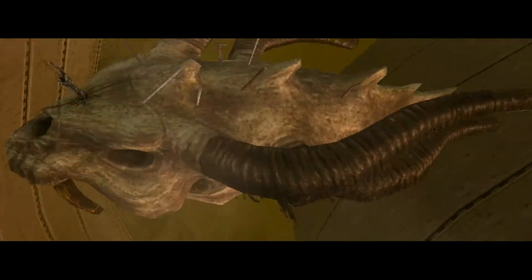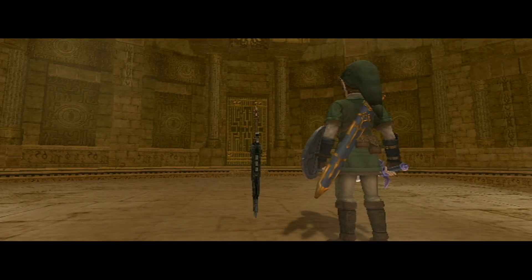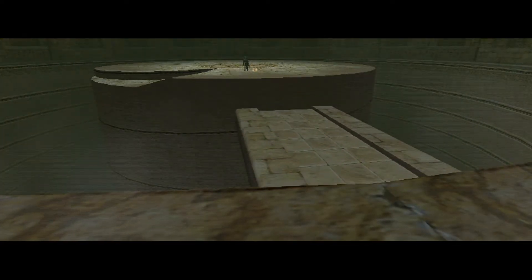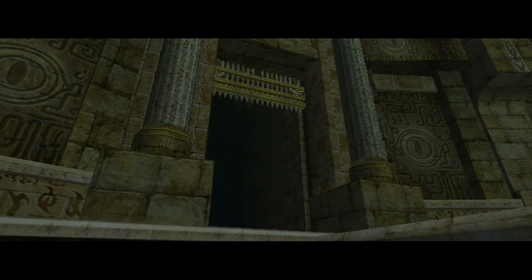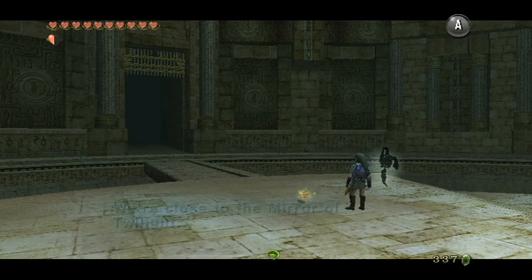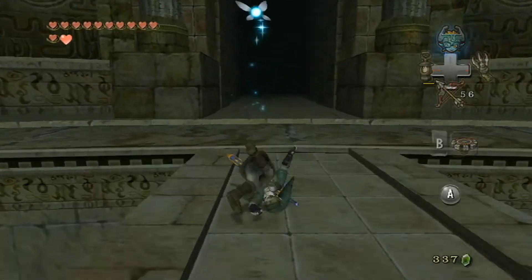That looks very creepy. I mean if this is only the skull, I can't really imagine what the real creature would have looked like — it would have been so scary. But seven minutes into the video we already defeated the temple boss, and the sword that Zant put into his forehead is going to turn into a heart container.